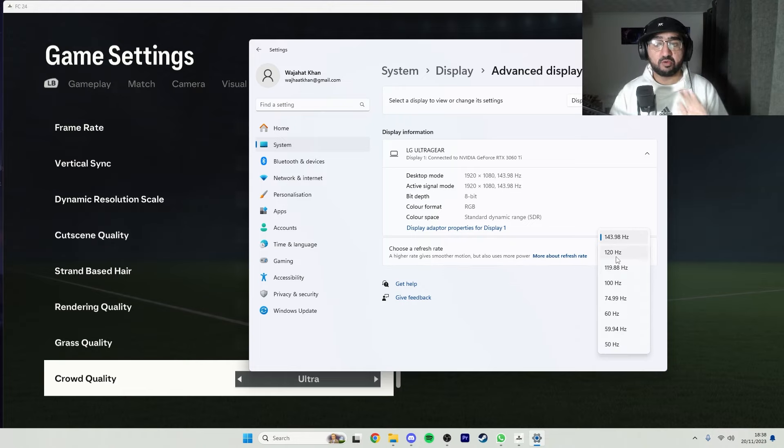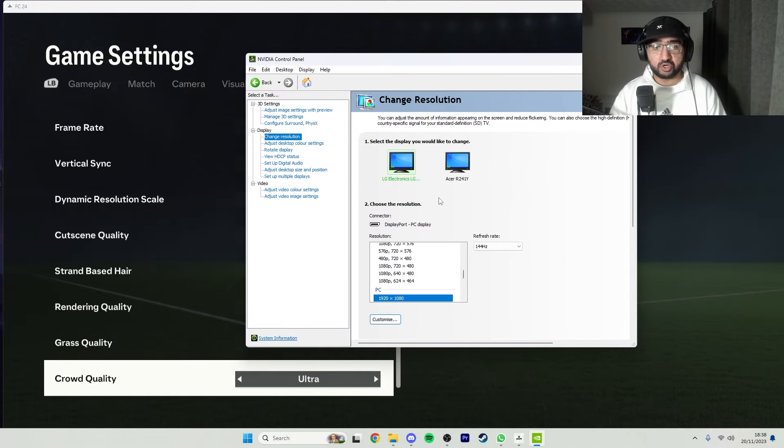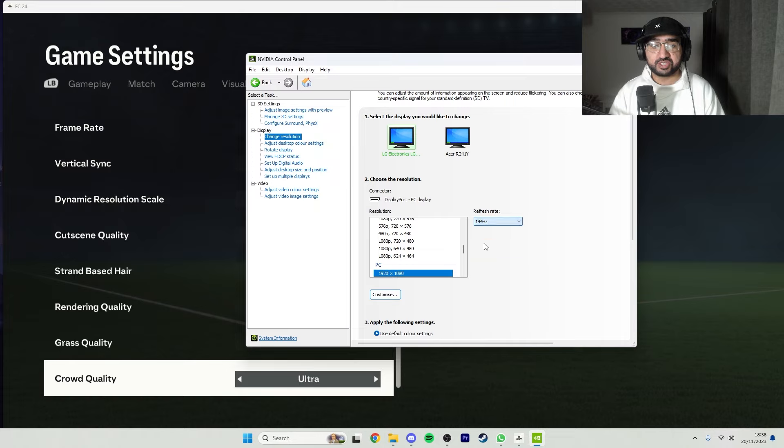When I first got my monitor it was capped to 120. If that happens, go to change resolution in your Nvidia control panel — you'll see a refresh rate option there. Make sure it's set to 144 hertz or the highest refresh rate your monitor can handle.